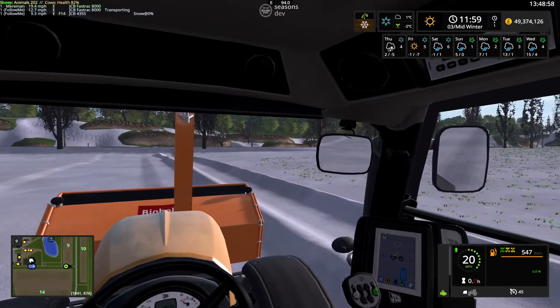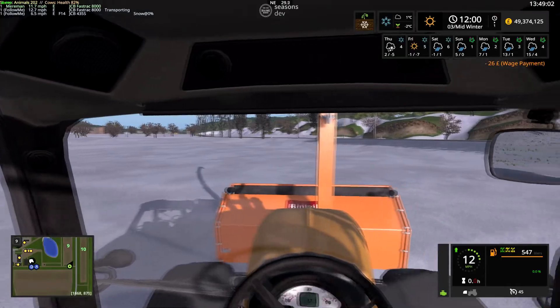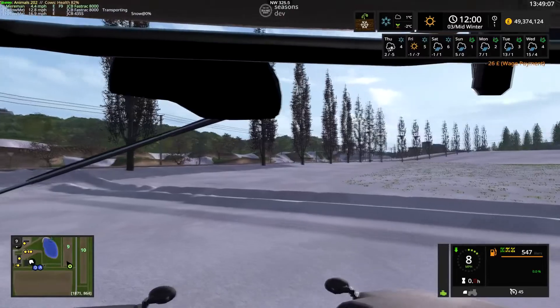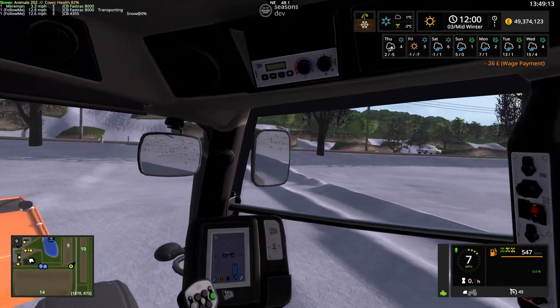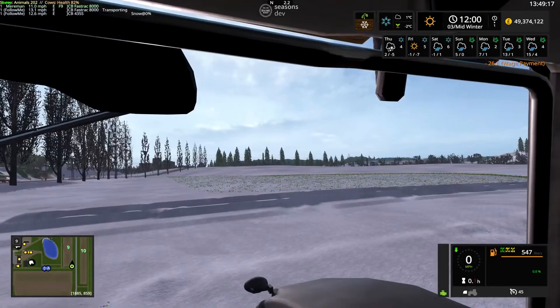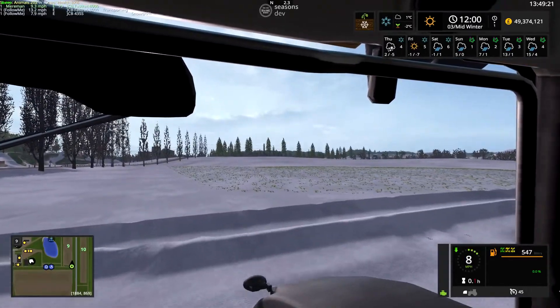I'll just get this one in position and go pick the others up. This is on Sanofiqa, not the test map — it's one I've got snow on and I added one extra layer. This is a reasonably flat field so we'll start him back about here.